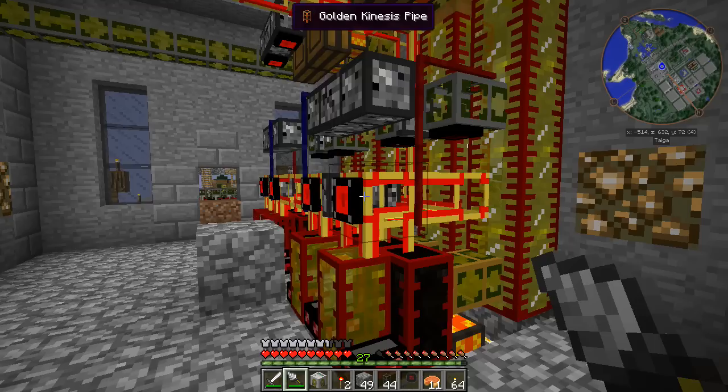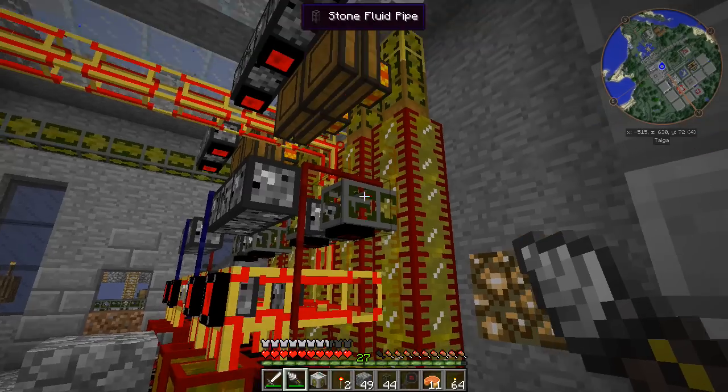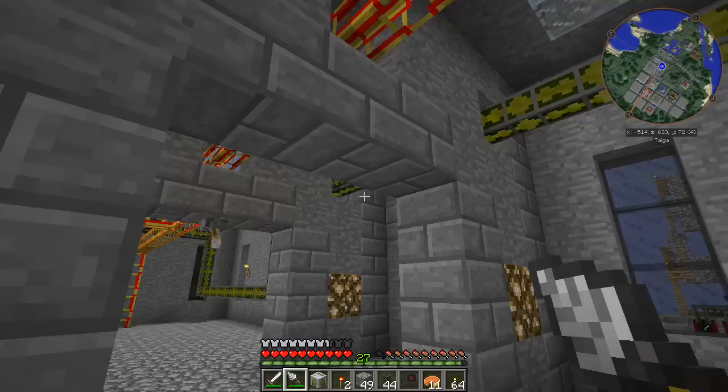What Buildcraft Additions now does is instead of outputting fuel from the refinery, it outputs a gas version of the fuel. So this is now all completely chock-a-block with gas.